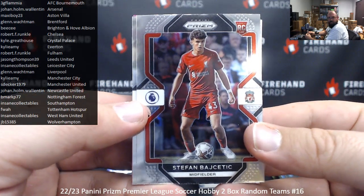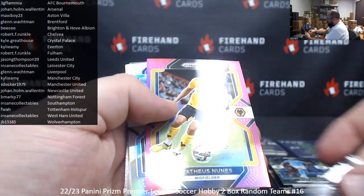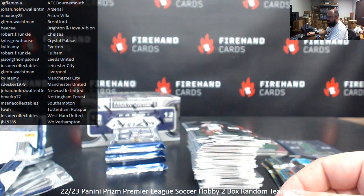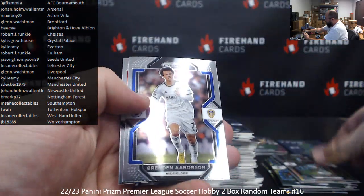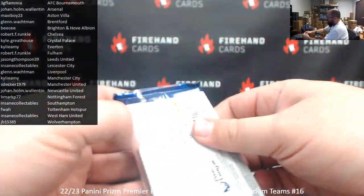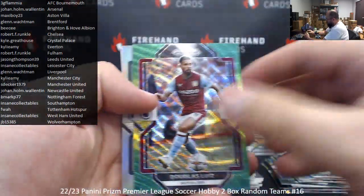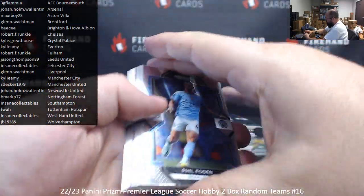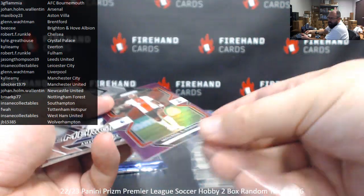Bythatich. Alright, good grief. Pink to 199, Mathis Nunez for Wolverhampton, going to JB. Purple, Moussa Gineppo for Southampton, going to Insane Collectibles — purple is numbered 49.